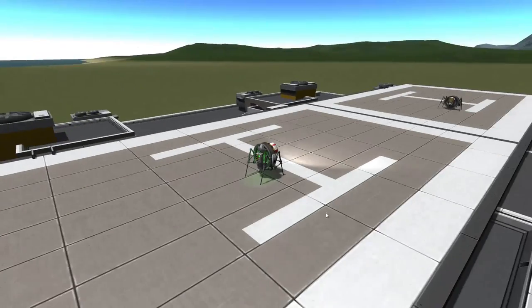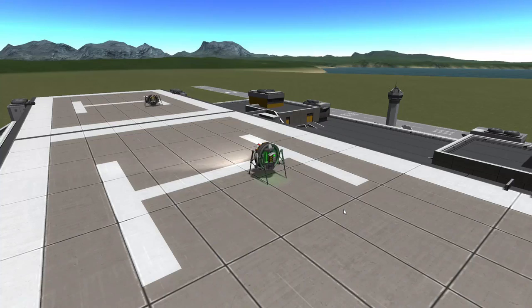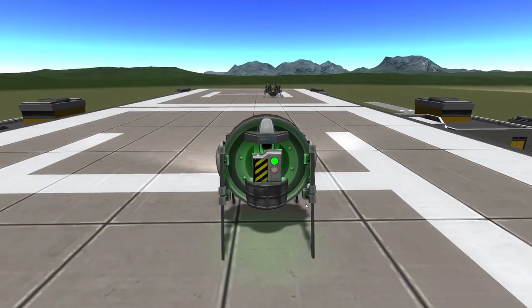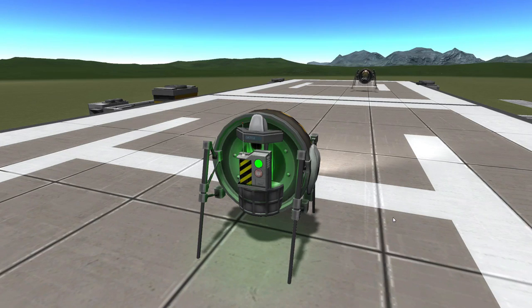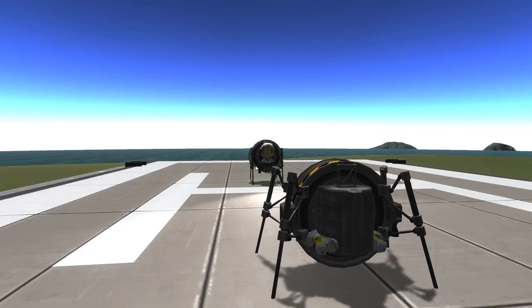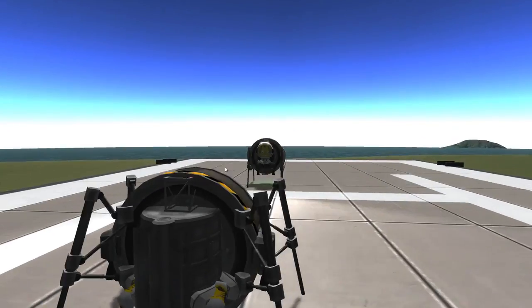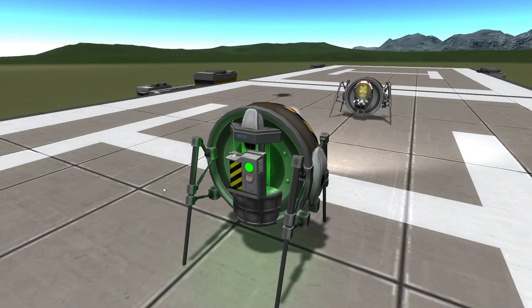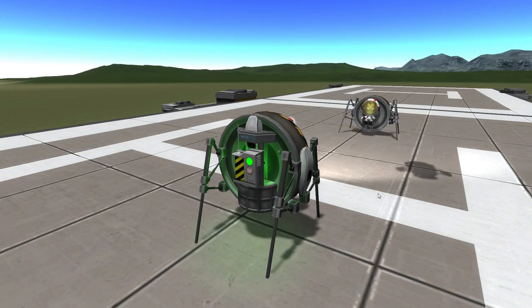I saw you go off the edge and thought you were dead, then you just flew up — you rose from the ashes! We've got very similar things. Mine's a more refined design — I've got four engines. You built yours in the last five minutes; I spent last night building mine. I've got a few additional things, some RCS ports — and those are the main differences. The RCS ports are really important.